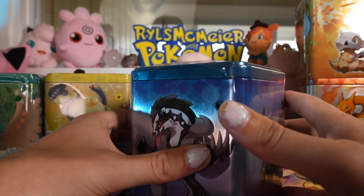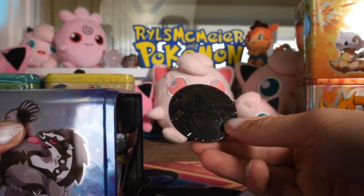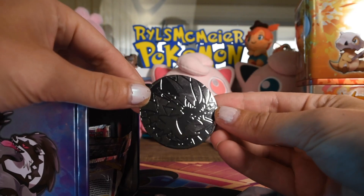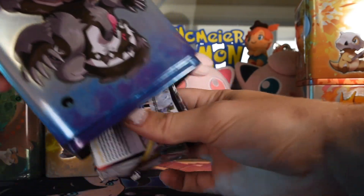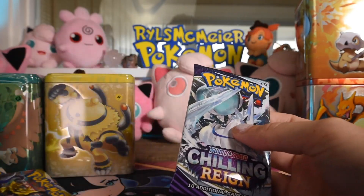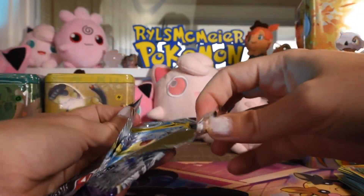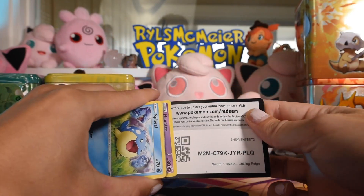We're on to the Dark tin. We have a Zorora coin. And we're looking at the same booster composition — Chilling Rain and two Lost Origins. So it's looking like that's gonna be the move for the rest.